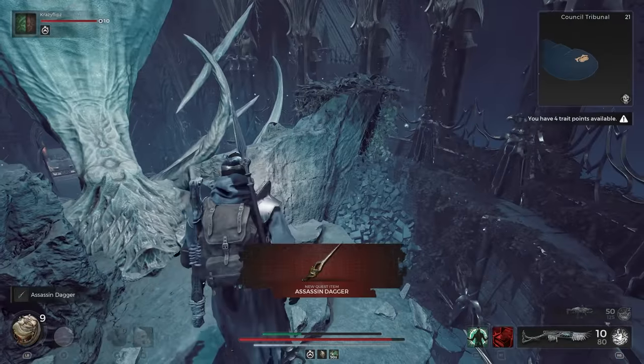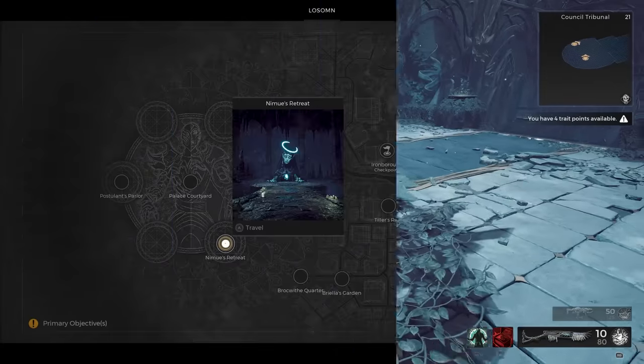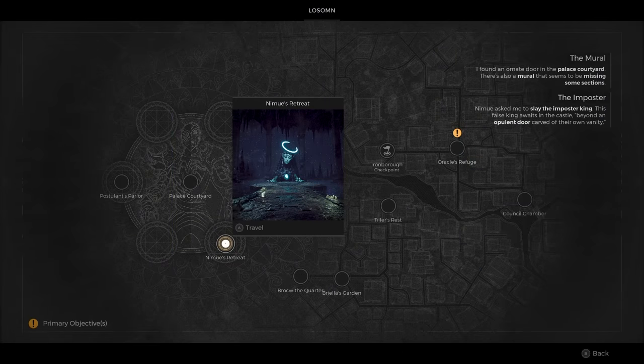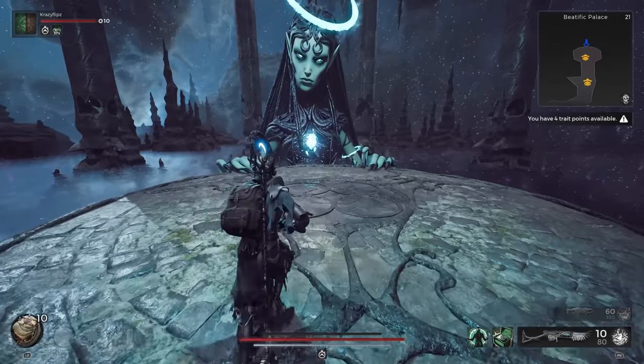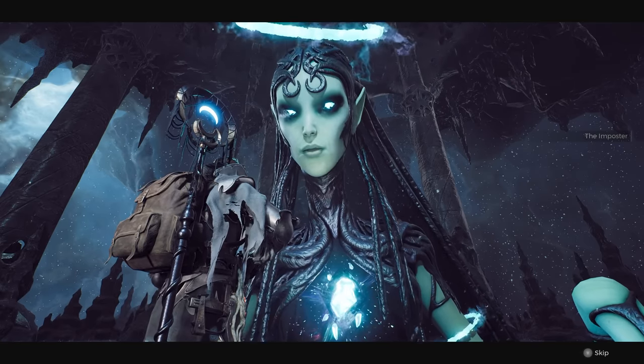Jumping over to the True King, we can pick up the Assassin's Dagger quest item. Normally, this dagger is used to complete the Council Chamber's quest. However, for our purposes, we will need to keep the dagger and bring it to Naimue instead.